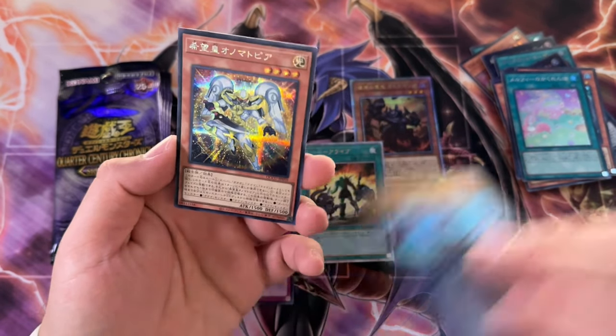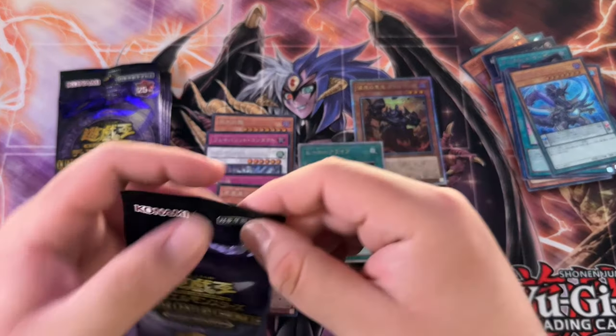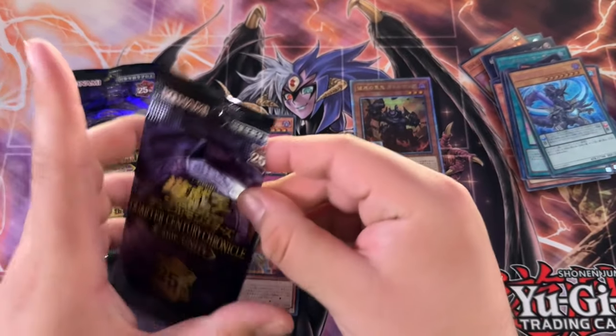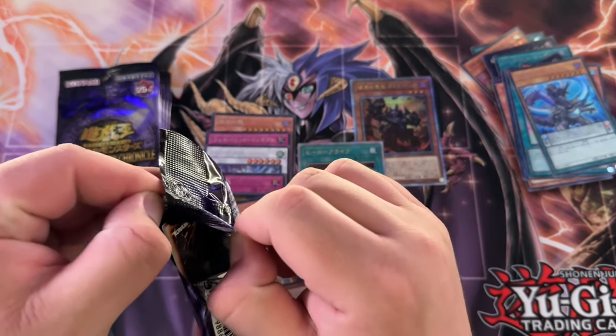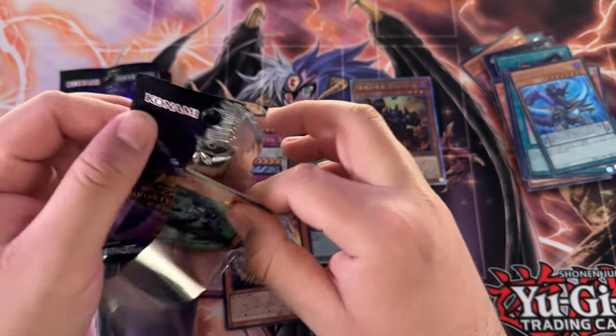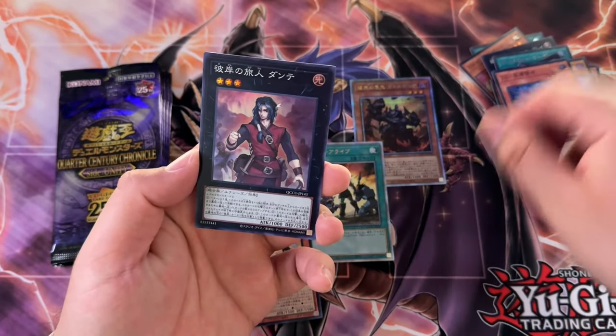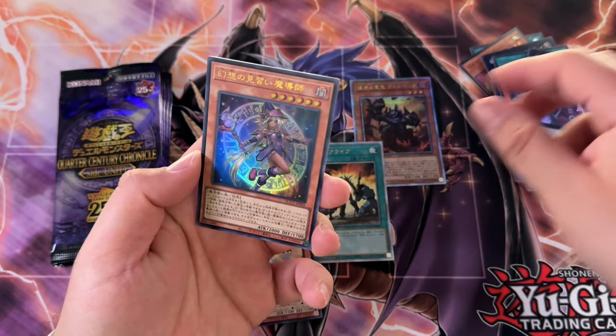And what else do we got here? Utopia. Utopia of the Boy. The Liquid Soldier though — man. Do I have to buy it? It's probably like a $10 card, but pulling stuff is so much better. You remember it, right? When you buy stuff, it's not as memorable, so I'd rather pull it.